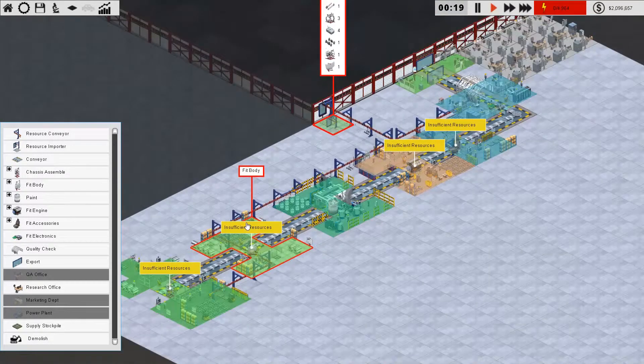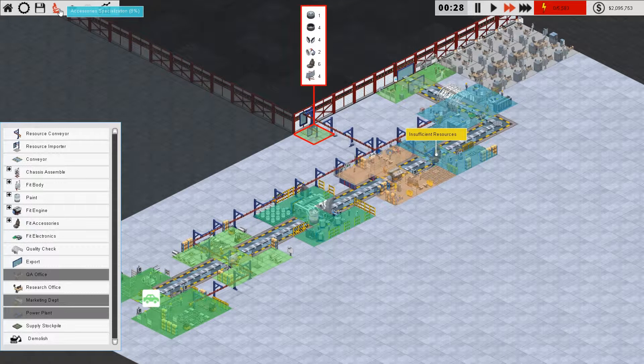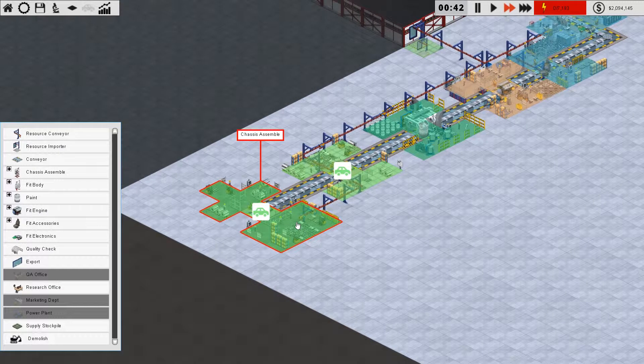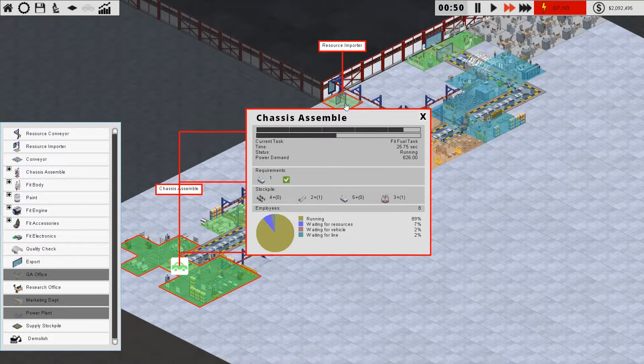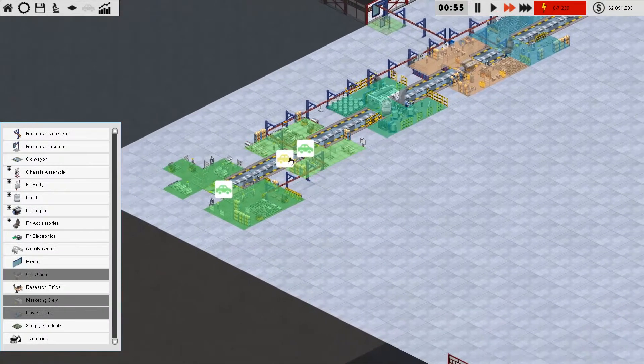This should produce one car. If you hover here we can check the progress on the research, which is going pretty nicely — quite fast. We might need to put some stockpiles in because this is actually requiring a lot of things, so the importer is working quite busily to keep supply up.